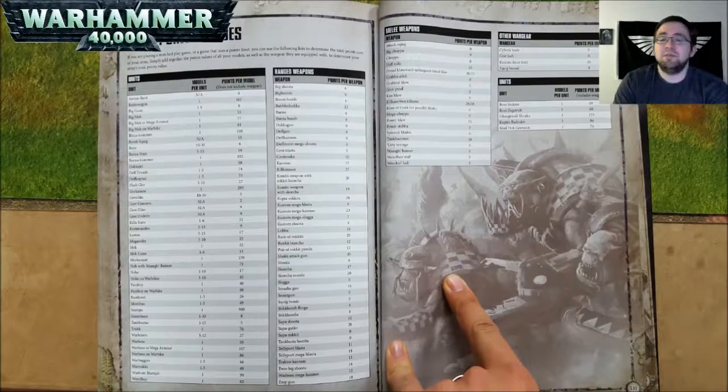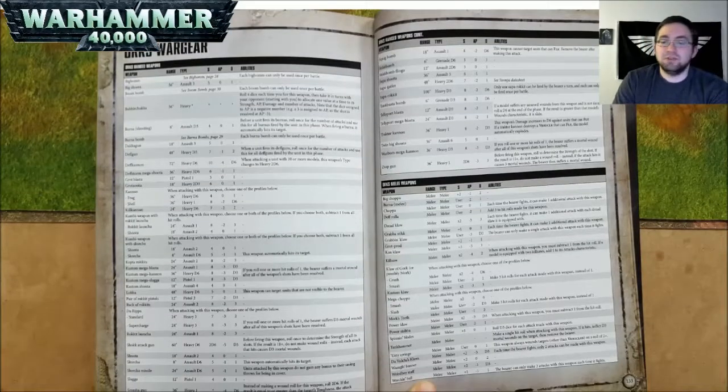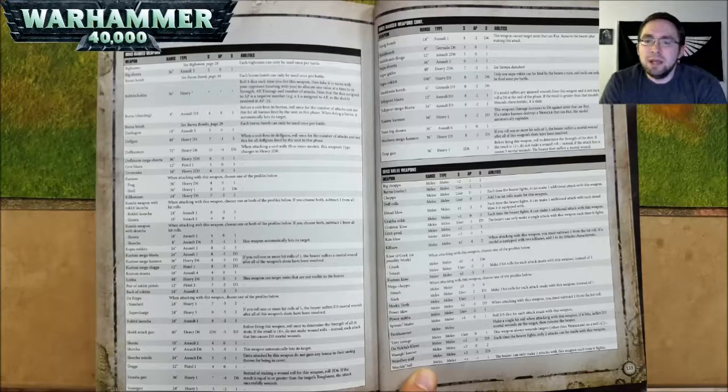Keep in mind when purchasing ranged or melee weapons for a unit, you have to pay that many points per model. Now let's have a look at the actual details of their wargear — range, strength, AP, and damage. A Big Bomb can only be used once per battle. A Big Shoota is 36 inch range, Assault 3, Strength 5, AP nothing, and 1 damage. A Boom Bomb can also only be used once per battle.